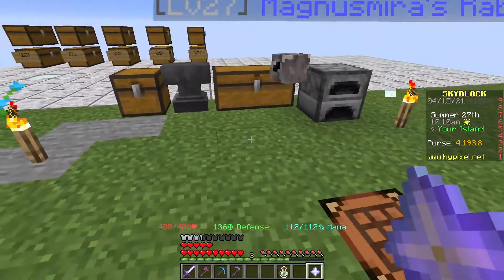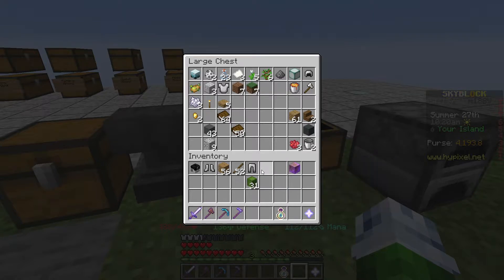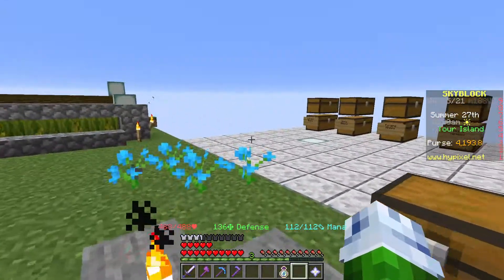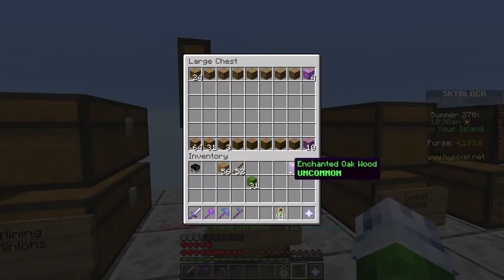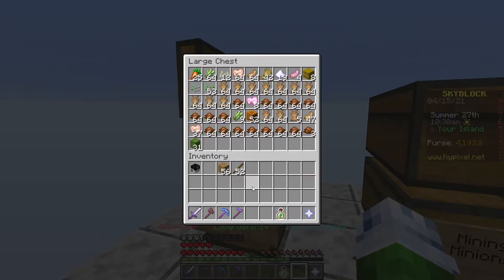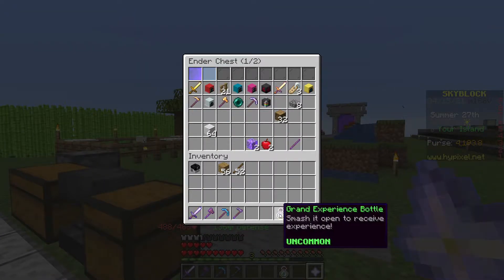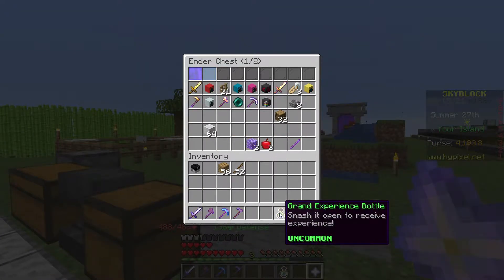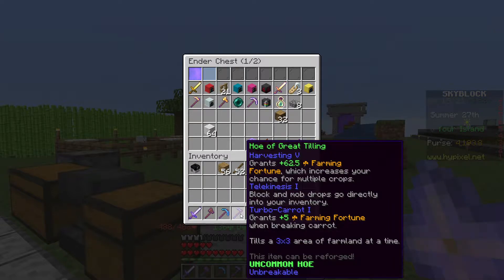We're going to take this off, put this on — now our defense is 136 and our health is 488. It's a lot better. We are done with this armor, so you can go in storage. I'm going to keep my enchanting bottles on me. You can actually sell these — I'll show you how much the price is. I went ahead and did the farming contest off camera and got enough tickets to get one of the hoes. This will help us out with mining.